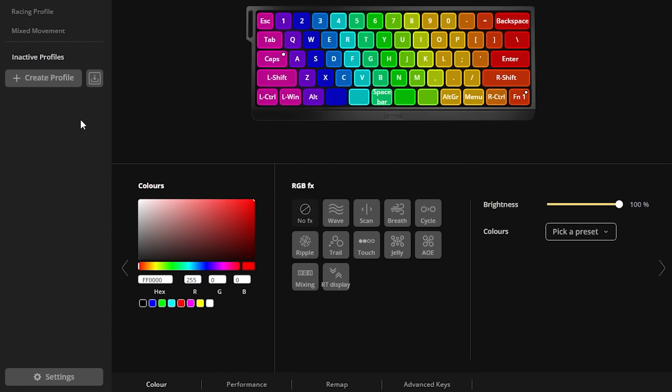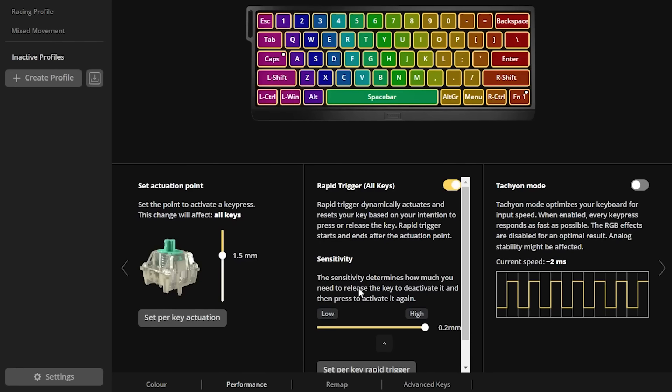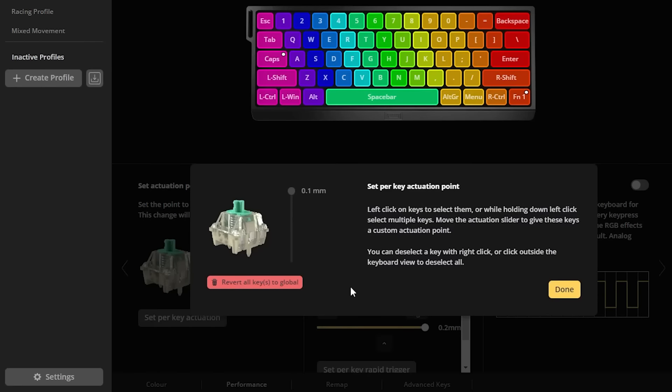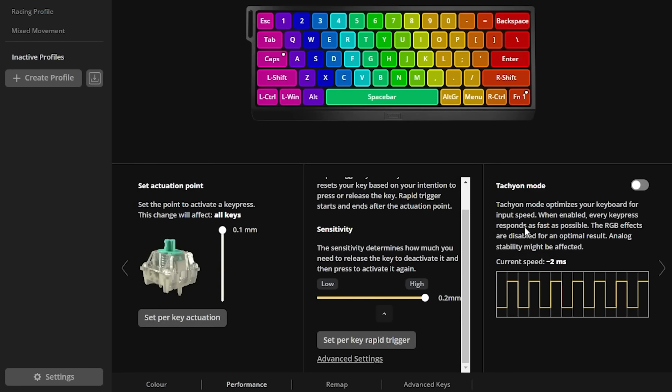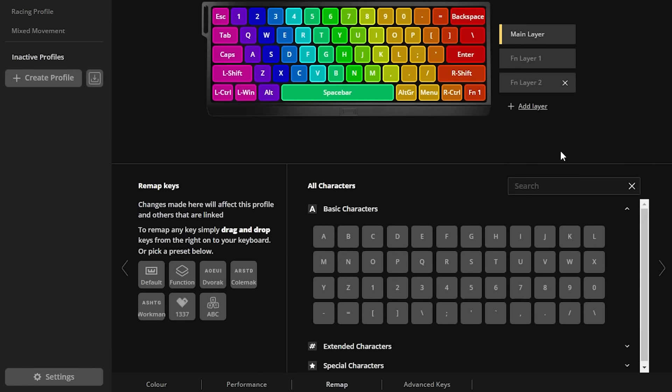But here's the main reason why everybody's getting the Wooting: performance. When we go to performance, here's where you set the actuation point — so 0.1, just like that. And when you go to the advanced settings, you want these on for Osu. Also, there's tachyon mode, which basically makes your keyboard as fast as possible. Here's where you remap the keys, so if you have a different layout, you can use them.